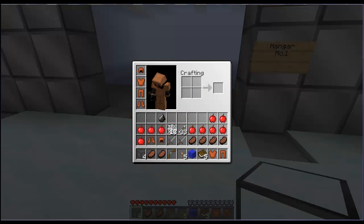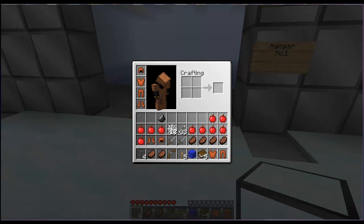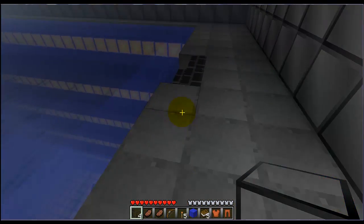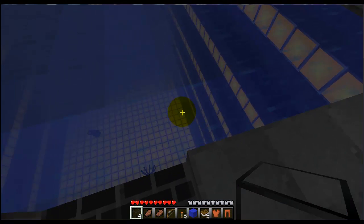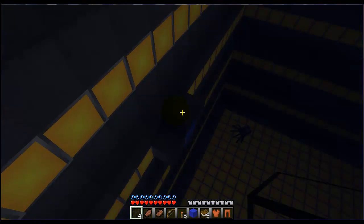Read note two. Hangar number one. 'Welcome to your first challenge. This challenge is a swimming challenge. Swim under the water and pull all of the four levers. Then the door on the other side will open. Take the gold, because the gold counts for your rank.' Alright, seems pretty simple — just get the levers. I'm assuming this will be pretty easy.